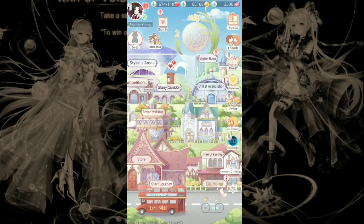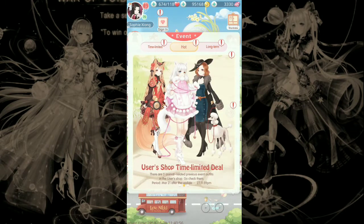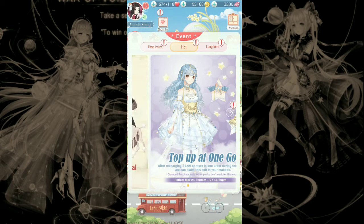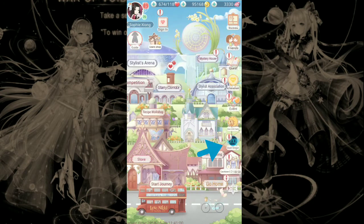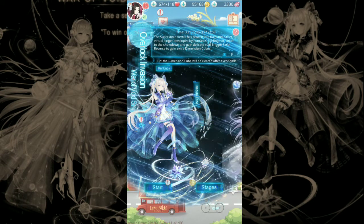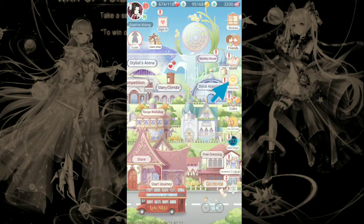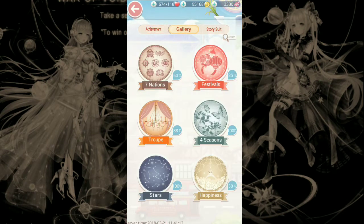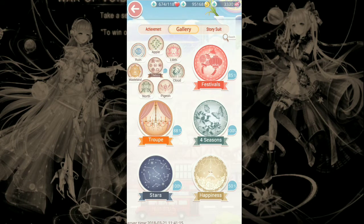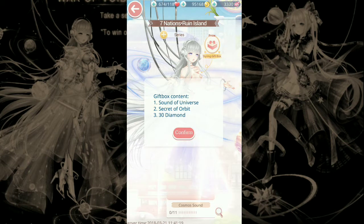Now we can go into the event. This is the event tab, and you can see all the hot events going on right now. I'm just going to go ahead and click on the Void Singer, and this is our event. If you click Start, it will start the quiz that it gives you so you can get half off of one. But I'm going to go into the gallery just to check what the prize is to finish each suit so that I know which one is a better deal.